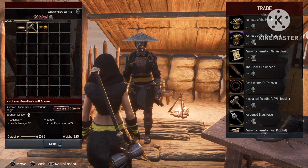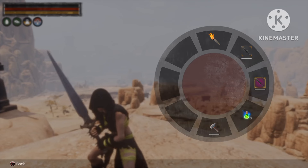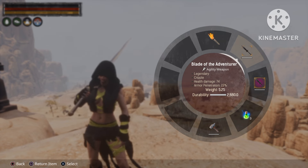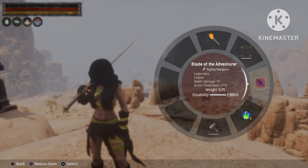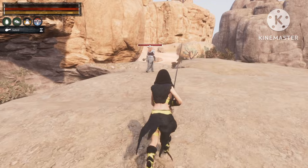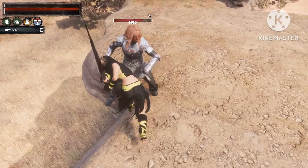Still a very good weapon. Next up is the two-handed swords. The first one we're going to start with is the Blade of the Adventurer — 74 health damage and 15% armor penetration. After master weapon thralling you'll get it up to 79 health damage and 27% armor penetration. Not bad damage at all against the Arena Champion.